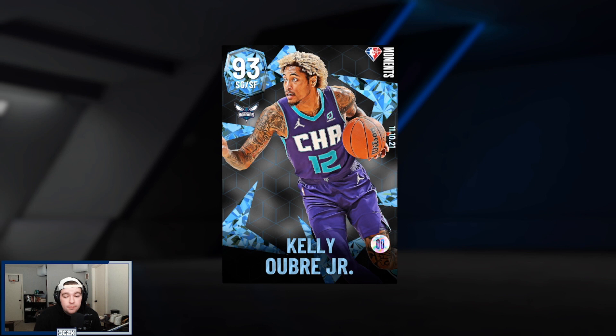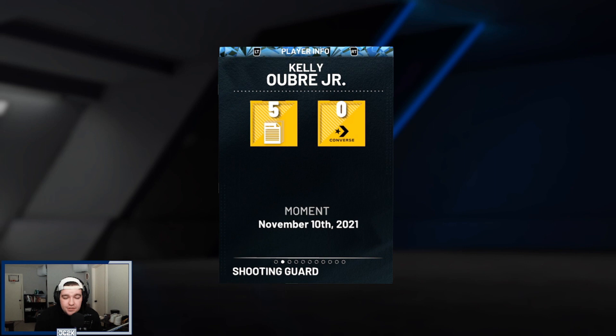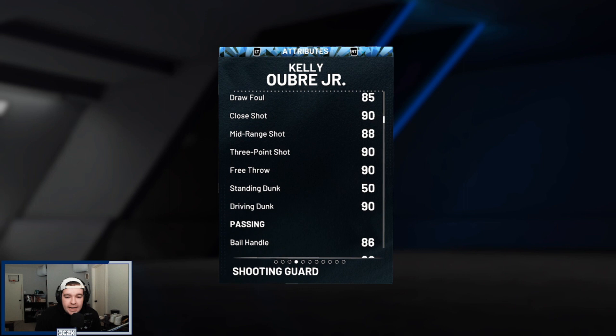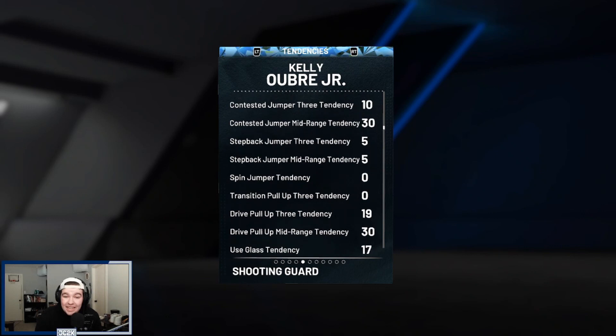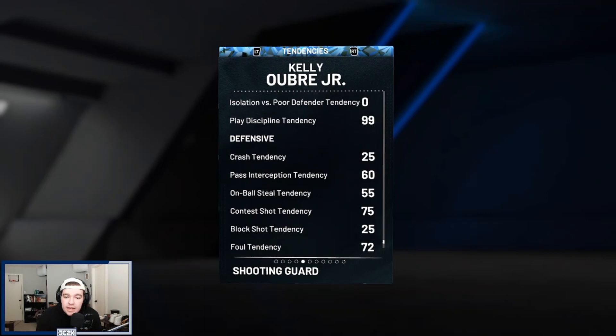Let's hop right in and see what Kelly Oubre Jr. is looking like. He's got 94 offense, 90 defense, 6-foot-7 height, a 90 driving layup, 85 draw foul, 90 close shot, 93 three-point shot, and 88 mid-range with a 90 driving dunk — really nice statistics. 86 ball handle so he can speed boost, 86 steal, 84 perimeter, decent rebounder, with 88 speed and acceleration, 84 speed with ball, and 84 lateral quickness. Statistically he looks like a top shooting guard in MyTeam, and an 85 driving dunk tendency is very solid.